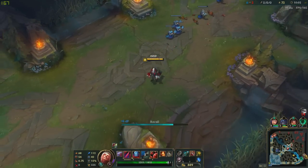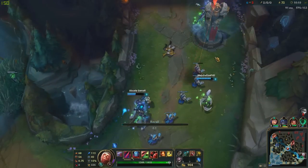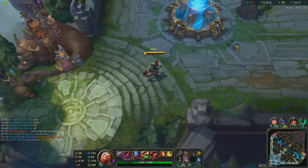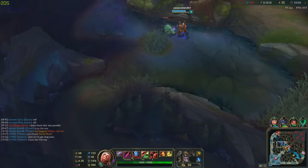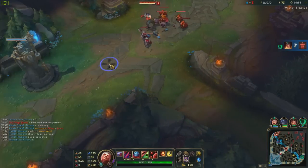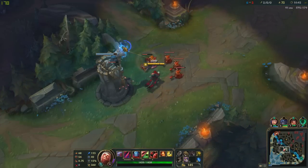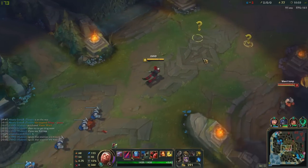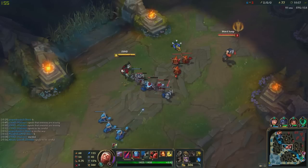There we go, let's head back. Nice — they got another objective. Bots are doing really good so far. There we go, finished Ancient Coin and I'm gonna get shoes as well and a pink ward. Let's try to get Dragon soon — if Volibear's stopped and bottom's doing really well we can easily just sneak Dragon. It's warded — keep on stacking. If he comes up for this, I'll do so much to him.